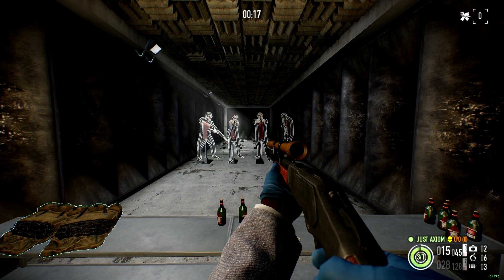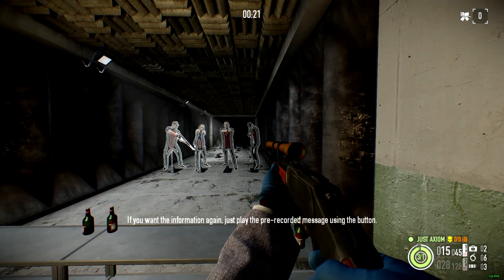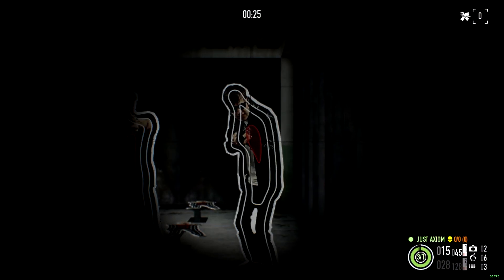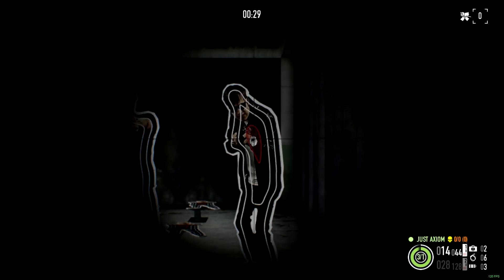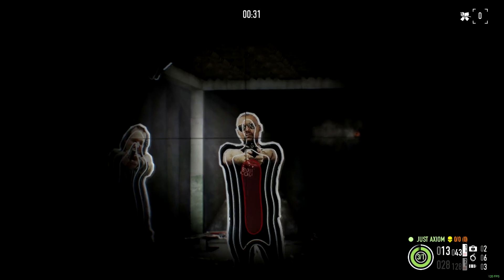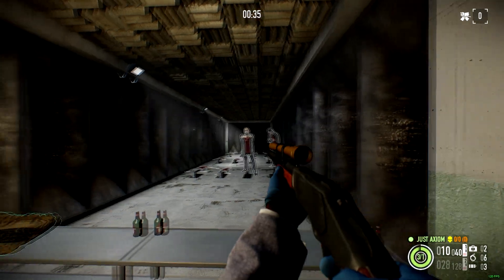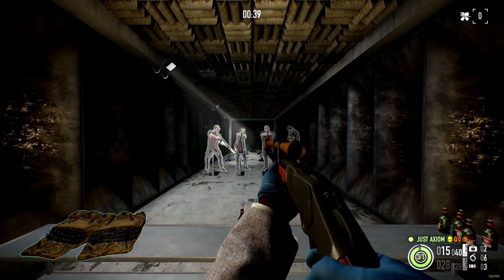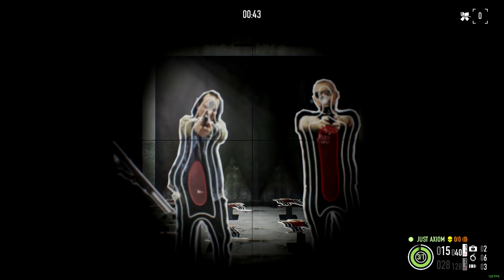Alright, so we are at the shooting range in the safe house. I just want to kind of see how this thing fires before I take it out into the actual game. There's a little bit of sway going on there. That was pretty on target. It reloads one bullet at a time, which is pretty authentic I would say. Let's see what we got at the end of here.